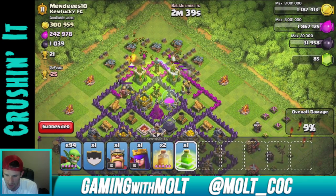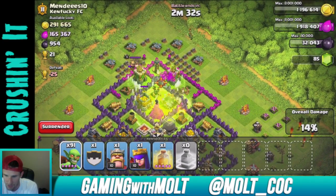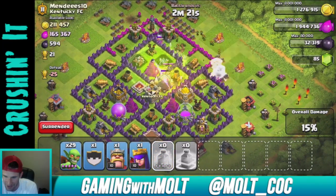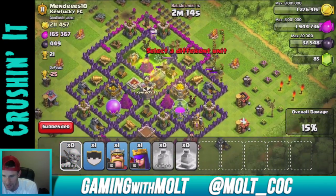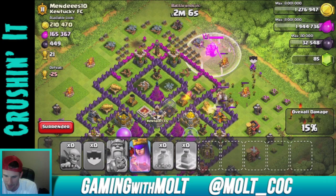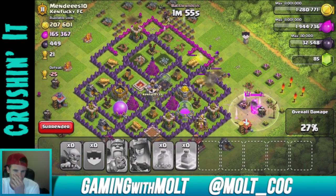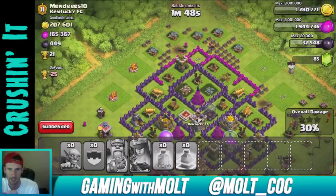I don't know why they aren't jumping — there they go. I'm dropping a heal spell right there in the middle as well and continuing to drop them all down. The wizards are doing damage to them but we're still getting them in. Dropping another heal spell here. The goblins just decided to break through the wall instead of using the jump spell. I don't think this is gonna be that successful — we'll drop our king up top, rage him, and let the archer queen do some work.